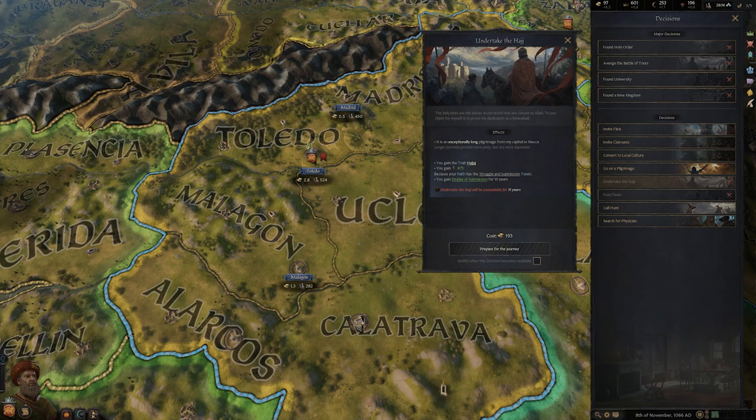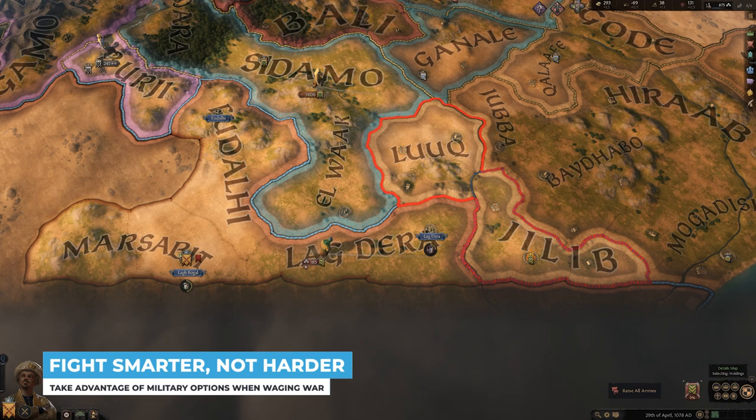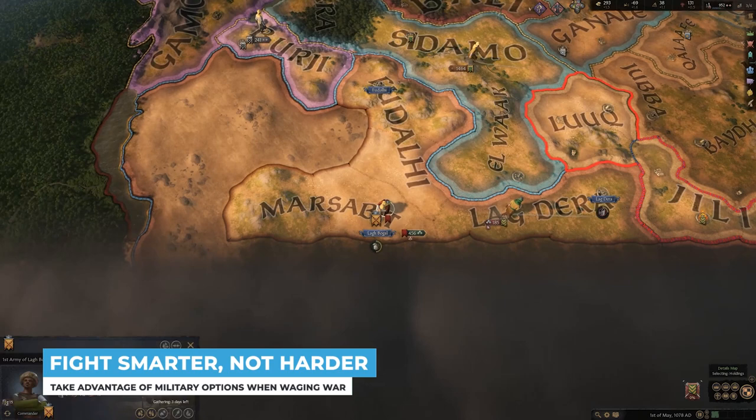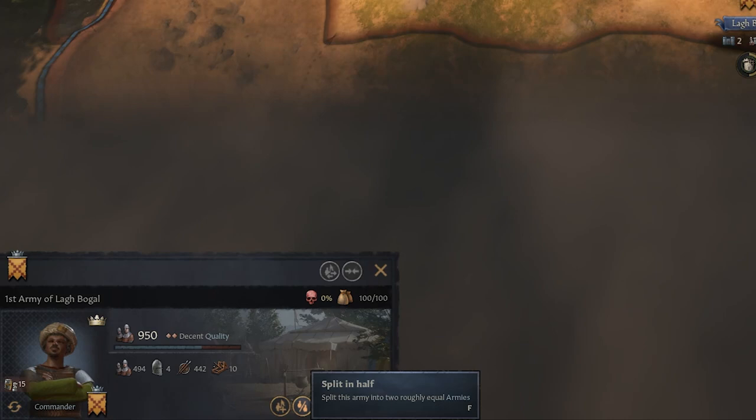Before we mentioned Casus Belli, but what happens once you declare said wars? Well, first off, you'll really want to rally your troops — that's a no-brainer. But check out the bottom left-hand of your screen for more control over your army. When I declare war, I go all out and pretty much just burn anything and everything I can get my hands on. But there are some useful tools at your disposal, like the ability to split your army in half. This is really useful if you want to take on multiple locations at once, or even use those armies to outmaneuver your enemies.